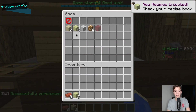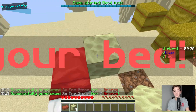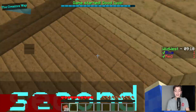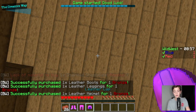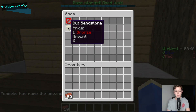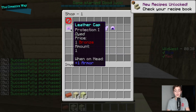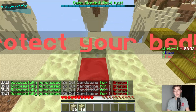Our countdown timer has begun and we can go ahead and start purchasing things — like endstone. You can set the prices and items for everything in the config; I'm not going to go over that because it's pretty straightforward. As you can see, this works very nicely and we can buy cut sandstone and more endstone to protect our bed with — everything works super nicely.